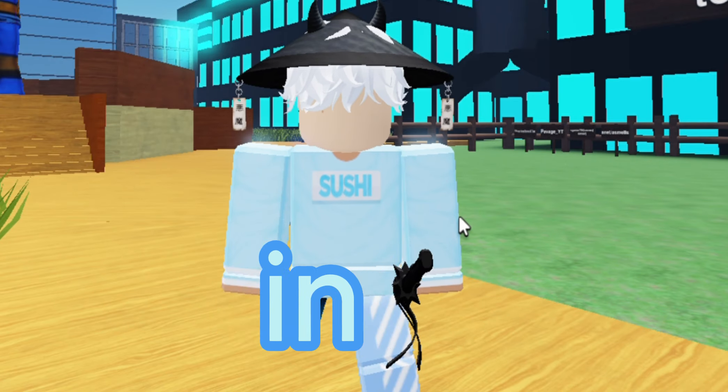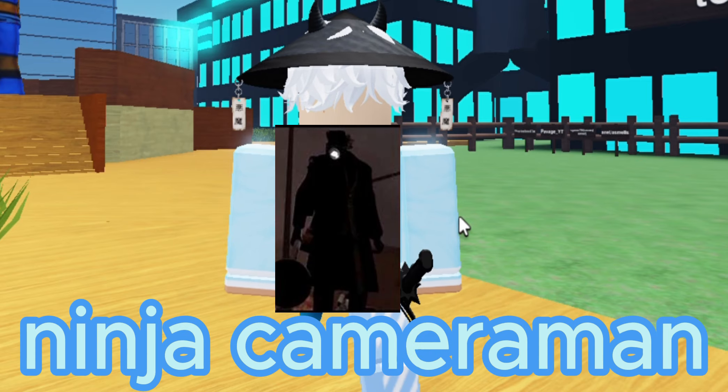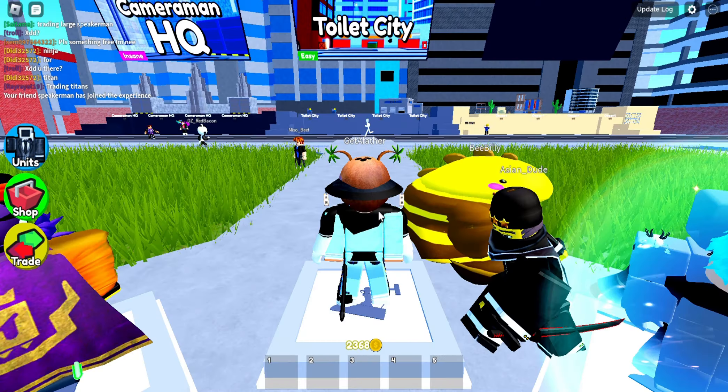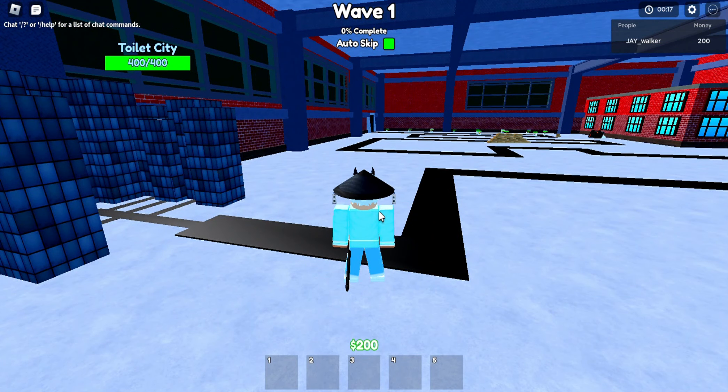I forgot to include this in part 1, so here's a quick tutorial on how to get ninja cameramen. All you gotta do is go into nightmare and turn on auto skip, and wait for the game to end. Once it ends, you should get 30 to 60 coins, and keep doing that till you get 900 to summon 10.